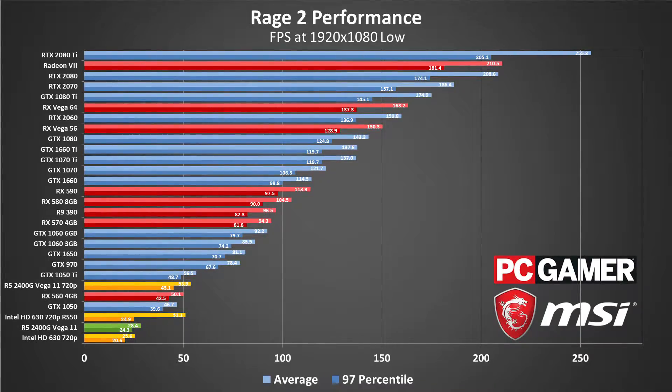Those with a high 144Hz refresh rate display will want a GTX 1080 or faster graphics card, and even then you'll do best with a G-Sync or FreeSync monitor. Or if you have a 240Hz display, only the RTX 2080 Ti can hit those lofty frame rates.